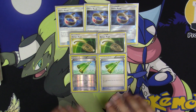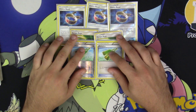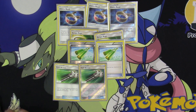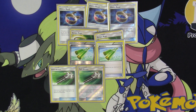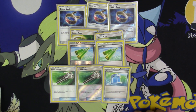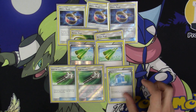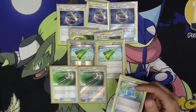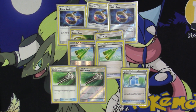Next up, two Revitalizer — just in case some of our Golisopods get knocked out and we need to evolve more. You can take one out if you'd like, but I feel comfortable with two; I don't recommend running any less than one. Two copies of Field Blower — get rid of up to two tools and or stadiums, very good. And last up for items, one copy of Max Potion. Most of the time you're only attacking with a single Grass Energy, so if your Golisopod takes a lot of damage you play Max Potion, get rid of that single Grass Energy, heal everything, attach one right away, and you're back in business.